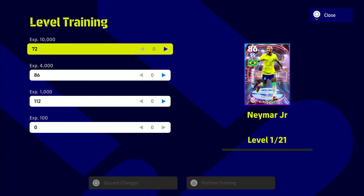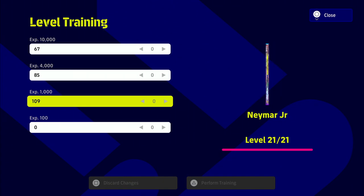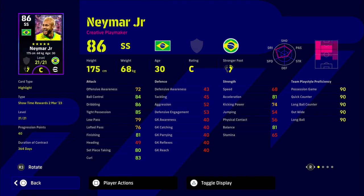We're going to train him up and see how many training points he takes. Going to 50,000... 54,000... 55, 56, 57 — so 57,000. Not the worst in the world. We'll train him up to see what he turns into, but a bit disappointed. He's obviously on C form, and that speed and stamina are going to be a bit of an issue with this card.